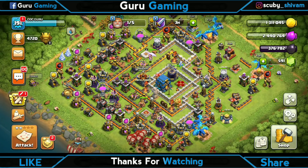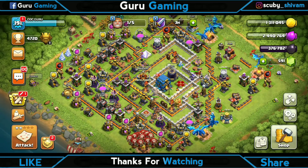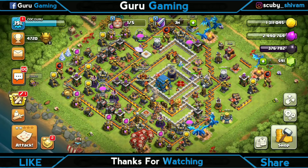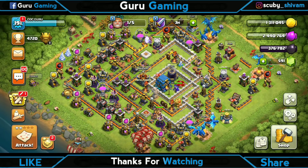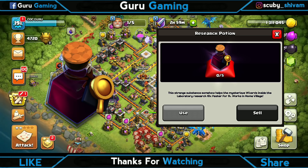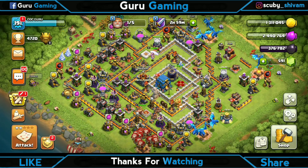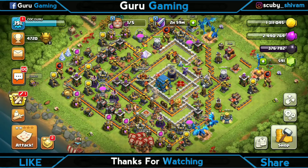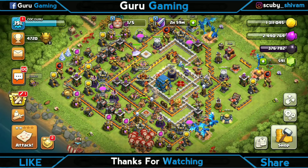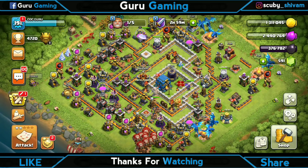So here we start with Sneak Peek 1. First, there is a new magical item — Resources Potion. You can see it here. It was leaked earlier and I thought it was cloud-related, but it's not. This is a Research Potion. What will it do? It will boost our laboratory, same as a builder potion boosts the builder. It's simple and very good — it was a demand from the clashers, so finally they gave it.